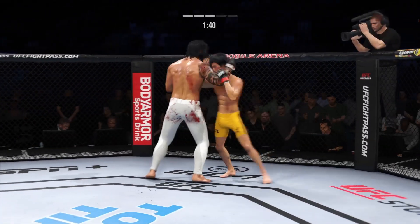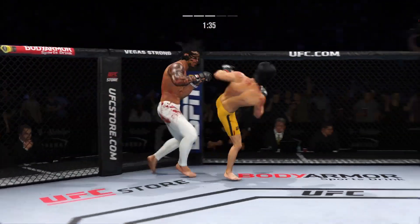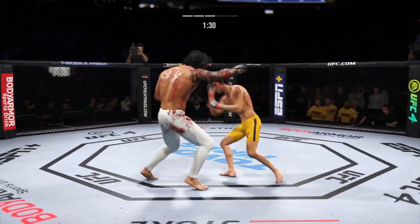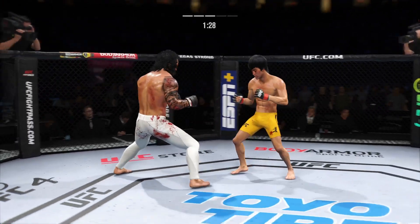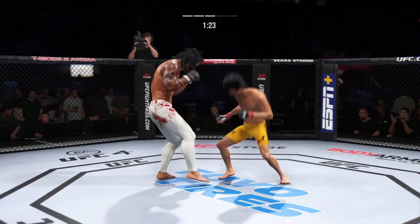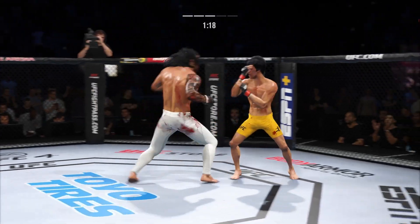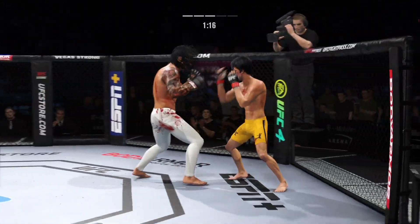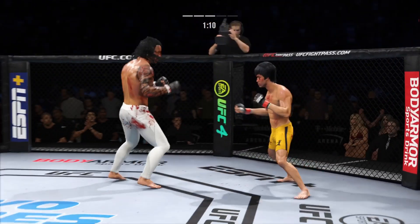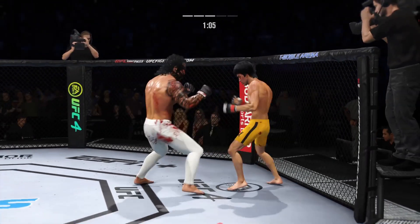He's really starting to light him up now. Nice elbow. He is so sound defensively — nice job to raise the guard there. It's the relaxation that allows him to see things coming and block most of the strikes. Can't take many of those. Lands another punch there — he has to be attacking that cut. If he's not, then he's doing his opponent a favor. Attack that cut. Make him pay for it.